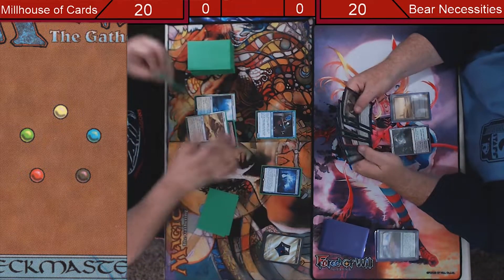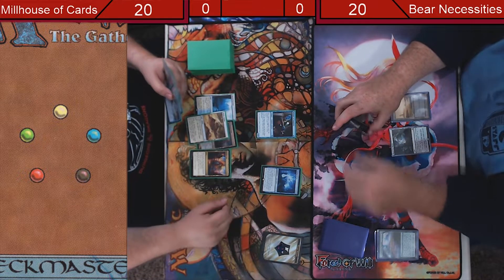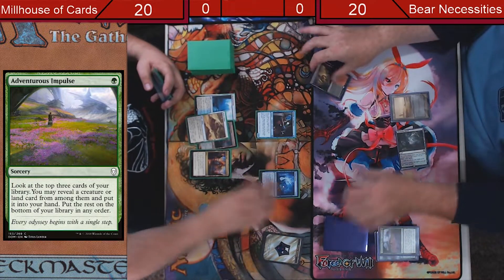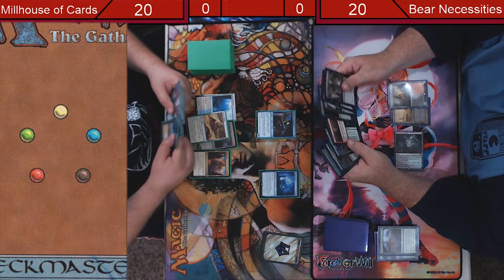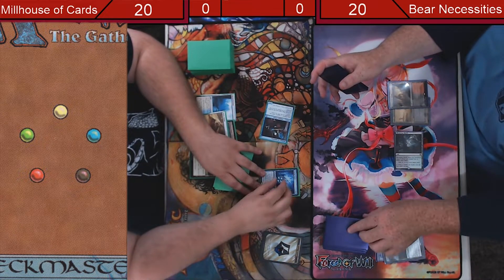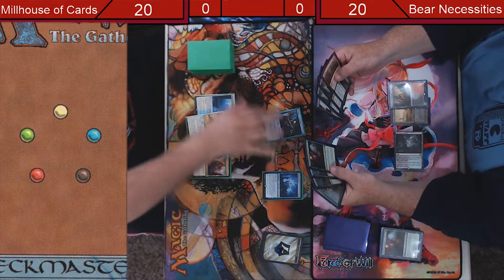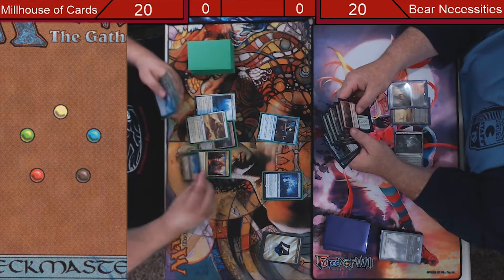You're gonna get more lands soon enough, don't worry. Aether Hub. Land, Impulse. Second main, mill three. Mill point. Go to my turn. I will never play you as much as I want to, but as of right now, yeah. Patient Rebuilding — I'm going to have to spend on that.